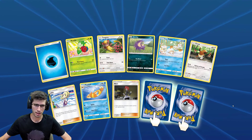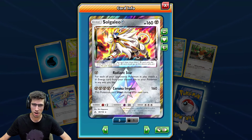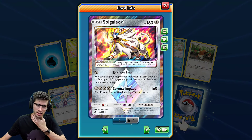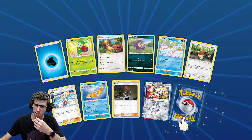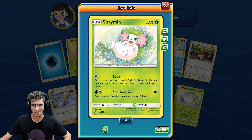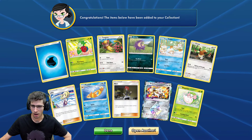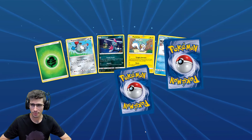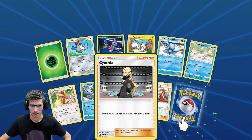We have a Lillie, a Float Stone, a Mars, and another Solgaleo Prism — we got three of those today and I have three in my collection with one left, so that's very interesting. Three Solgaleo Prisms just in today's opening alone. We have a Shaman Holo — double once again. Nice, a double just with the Prism and the Holo. You want the Prism into the Ultra Rare. Another Cynthia.